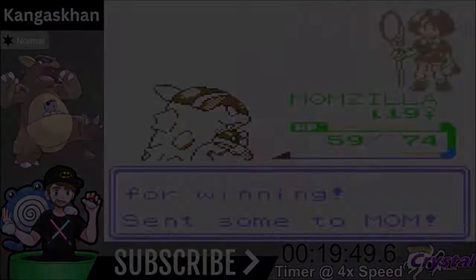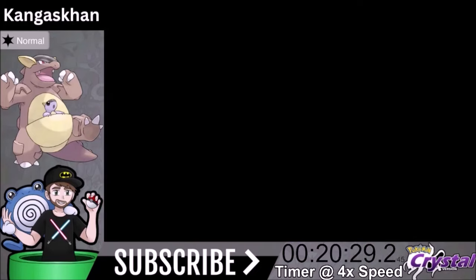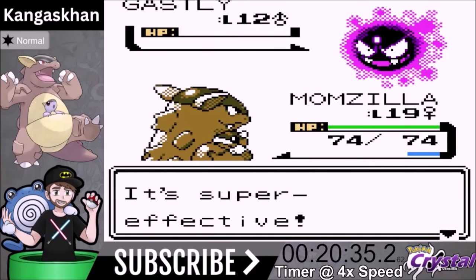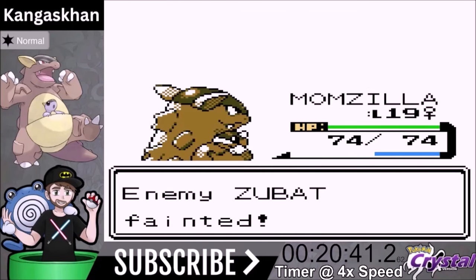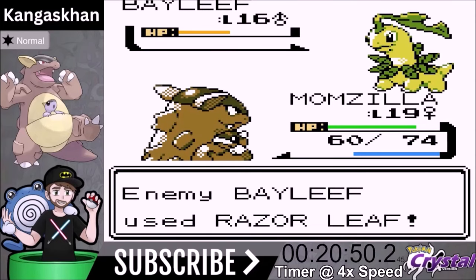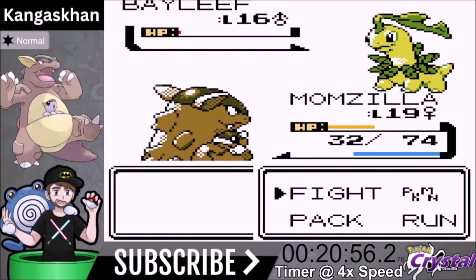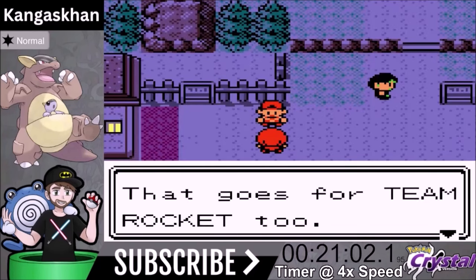The Rival is usually a big pain because it always has a Gastly which causes problems. However, we have Bite, which is Dark type — super effective against Ghost type — so Gastly will be a non-issue. One shot with Bite. Then Zubat is a three-shot, and we do get a flinch. Last is Bayleef — Bite does nothing, so Comet Punch gets a two-hit. We got the knockout — that was scary — but we beat our Rival and we're moving on to Ilex Forest.